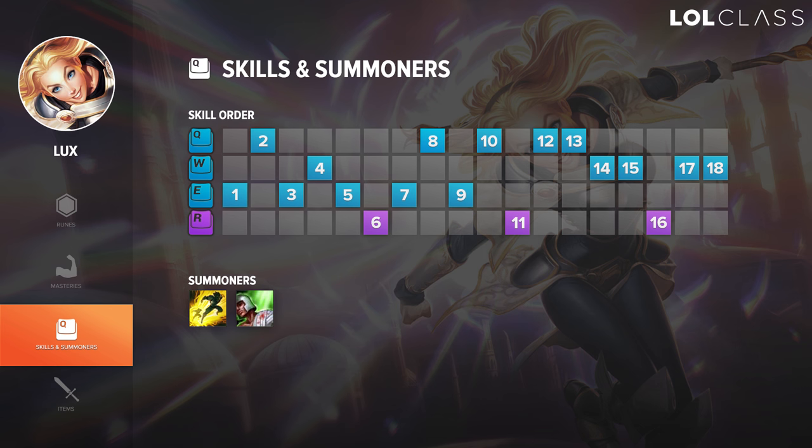For summoner spells, there are a lot of different options you can go. I see some people in solo queue going Ignite, which is really greedy, but you can make it work. Other than that, you generally want to be going Heal or Cleanse as your main summoners. And if you really like playing with Teleport, that can benefit you as well. Teleport can give you a really strong early laning phase because it allows you to TP back in lane and help your teammates if they ever get ganked or if there's a huge fight going on.